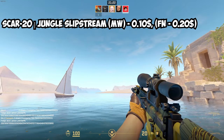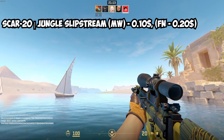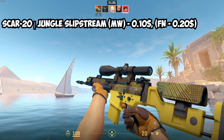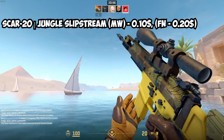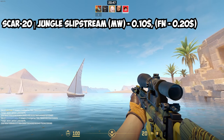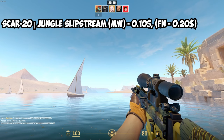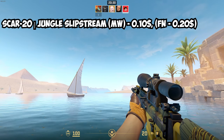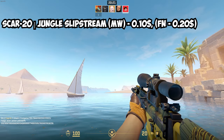Moving on to the auto snipers — for the SCAR-20 we've got the Jungle Slipstream, one of the most affordable and cheapest skins in this video. It does have some green to it, more like a combination of green and yellow — a really light green — but it's the best and closest you can get for a yellow SCAR-20. Minimal Wear is only $0.10, and Factory New is $0.20. Double the price, but $0.20 for a Factory New skin is really cheap. You could just grab the Minimal Wear one for 10 cents.